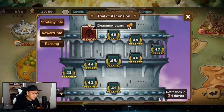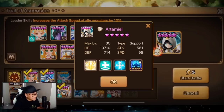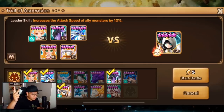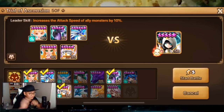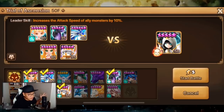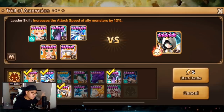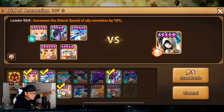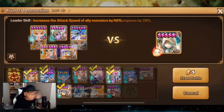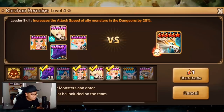I'm stuck on TOA Hard floor 50 because this boss is a pain. It's too hard — I need to build a proper stun team like a Tyron, Dark Twins, and Mantura combo to lock down the side units — the monkeys and yetis — and then use Lauren to control the main boss and kill him from there. For now it's way too hard, but I think if I get past this particular stage I can progress much further in TOA Hard.